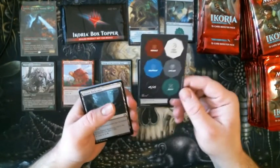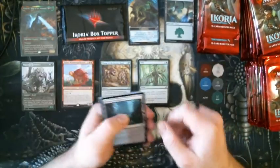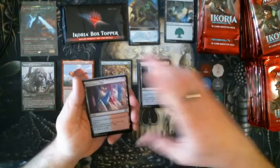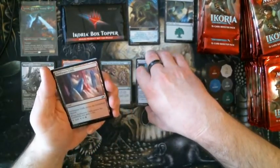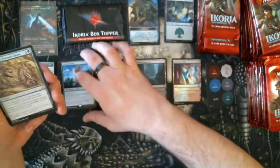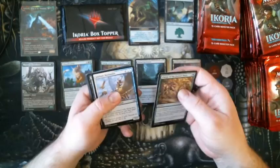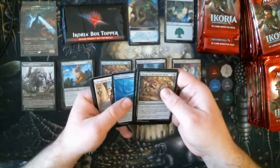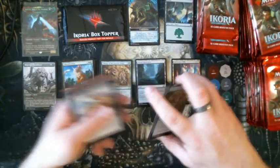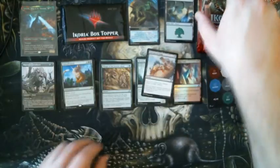Oh, I like these — the counters! Been hoping to get one of those. Now we got a Dismal Backwater and a foil Swiftwater Cliffs. That's underwhelming for a foil, but it's pretty and I like it. And Colossification for our second rare. Another Charge, and Heartless Act — that card has been seeing a lot of play. I mean, it's a murder for two. Bloodcurdle: big fan of that card, it's a nice little kill spell. Not quite a two-mana kill spell, but we'll take it.